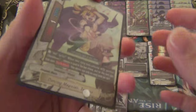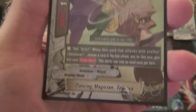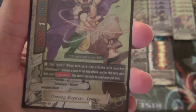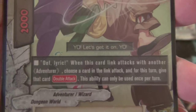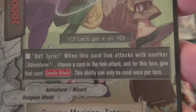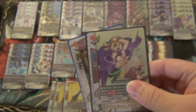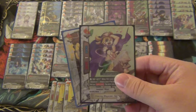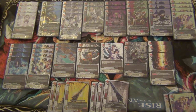First is the buddy. He's been my buddy for a while but for those who don't know, he's Dancing Magician Tetsuya. He's a 2-1-2 size one with the ability Deaf Lyric. When this card link attacks with another adventurer, choose a card in the link attack and for this turn give that card double attack. This ability can only be used once per turn. All the weapons in your deck are also adventurers so he gets a link attack with almost everything in the deck to force it to do a double attack. So of course we play 4 of Dancing Magician Tetsuya.